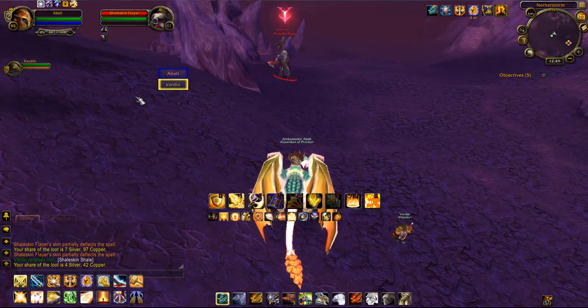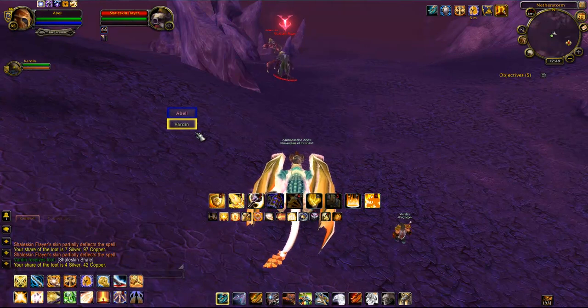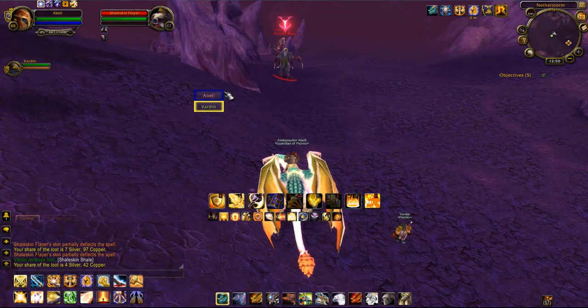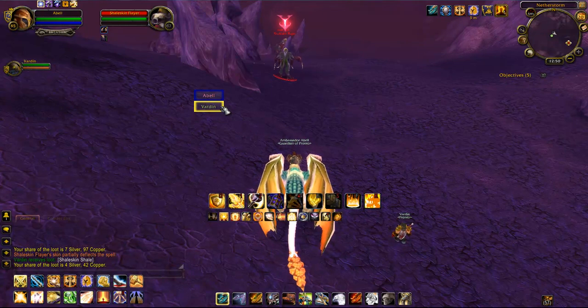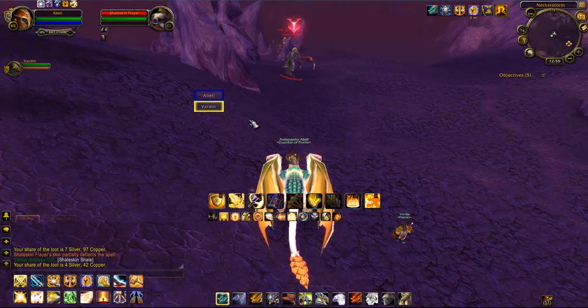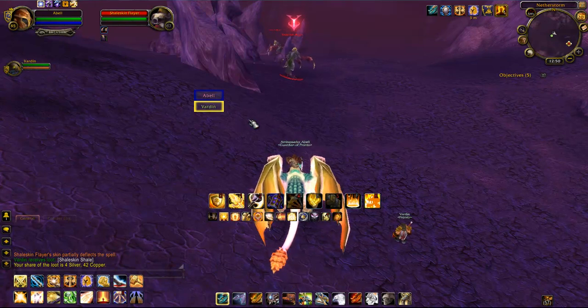The basic thing it gives you is a threat meter — right here, I'm moving it around. It has your party members with a little health bar; you can't really tell it's a health bar until you engage in combat. It's very basic and really no better than Blizzard's normal built-in threat meter.